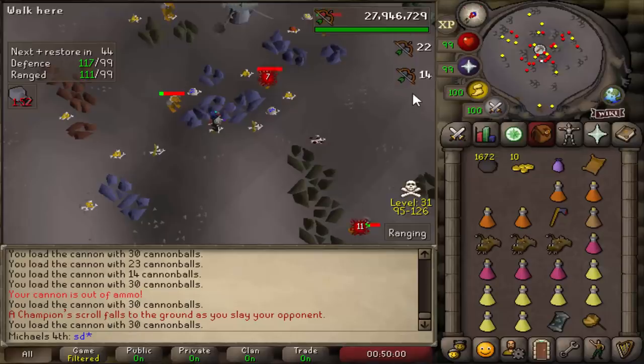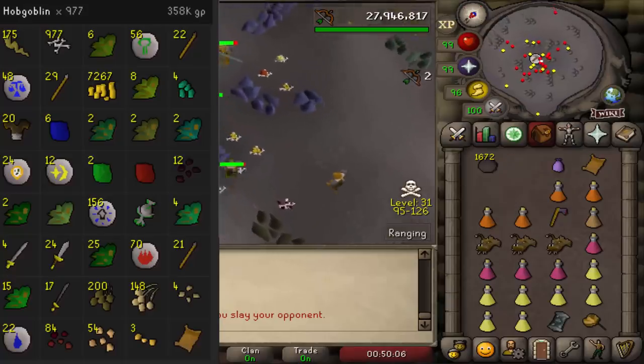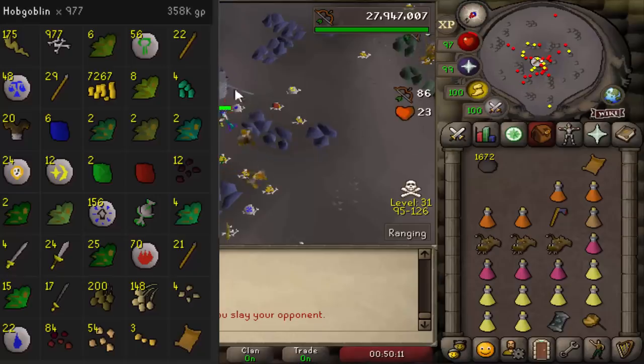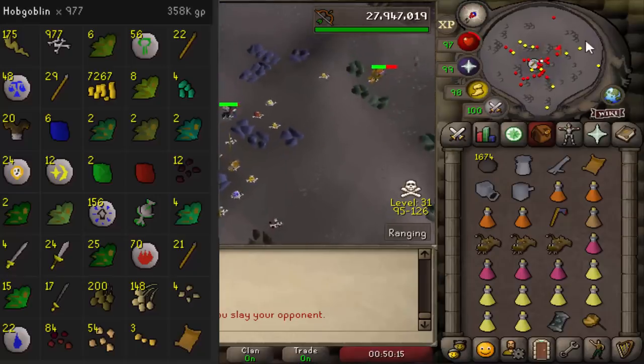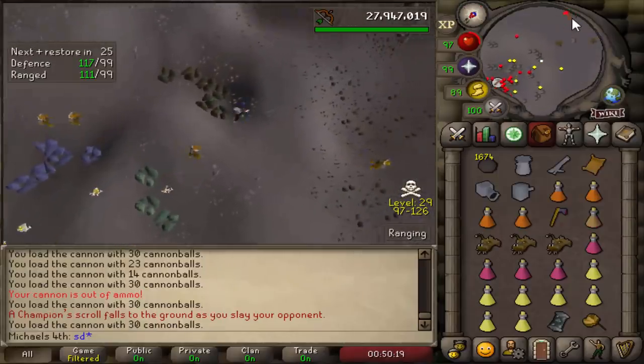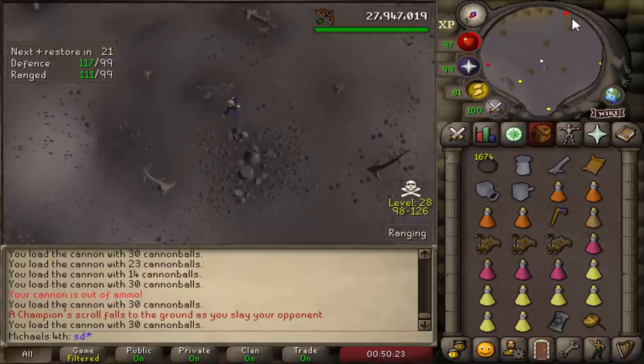Holy shit, this was fast! After only 973 hobgoblins I got the hobgoblin champion scroll. Those are like 1,800 kills per hour if you do it properly, so this actually only took me like 40 minutes. Really nice — there are only three more scrolls to go.